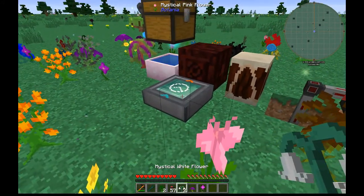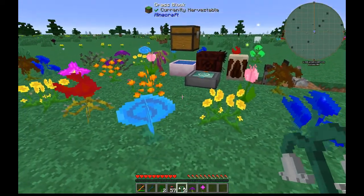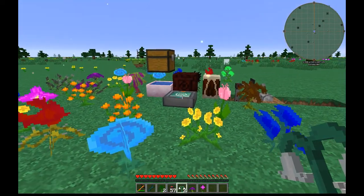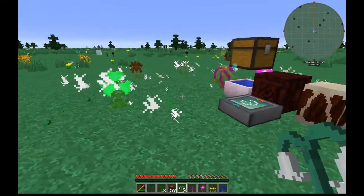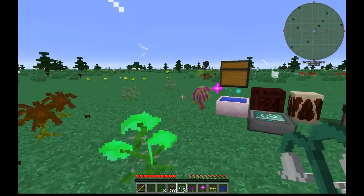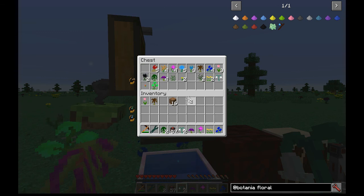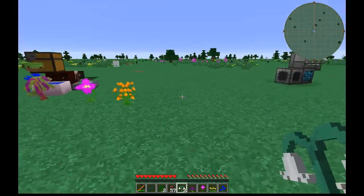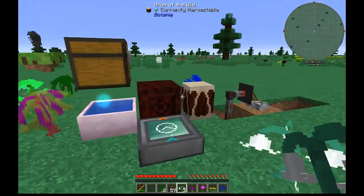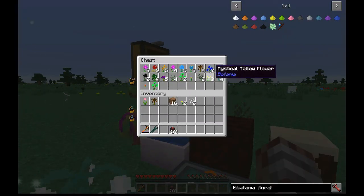Now I just put a timer down — set to every 10 seconds. So every 10 seconds this drum will hit; you can hear the sound effect. All the plants will be harvested, get sucked up by the hopper hawk, and placed in the chest. As you can see we picked up a couple of plants from grass that hadn't been cleared previously, and now we are very quickly gaining flowers.